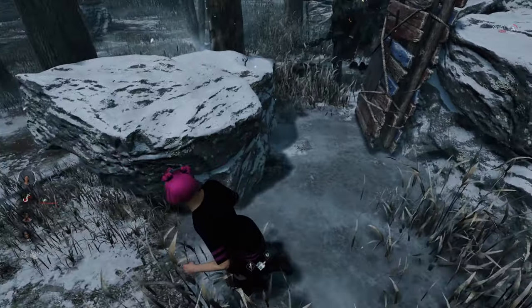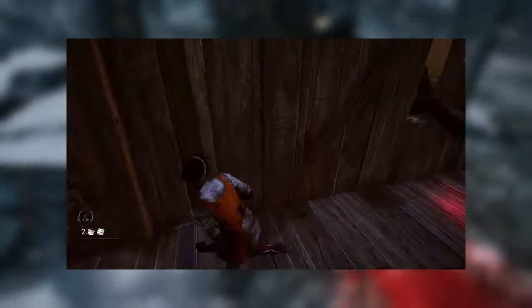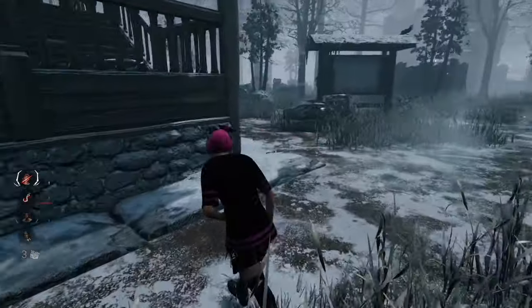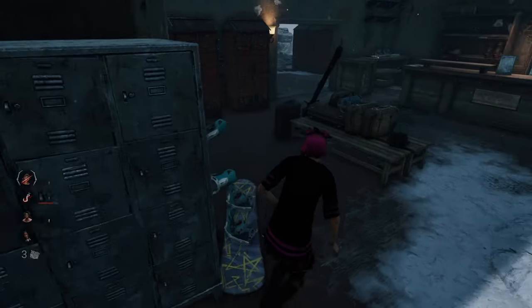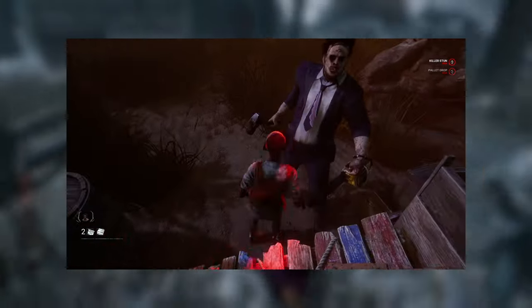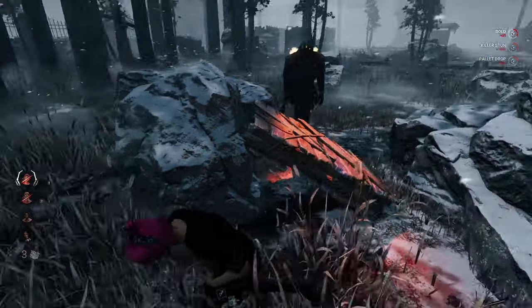Another commonly known tech is the dumb tech. After stunning a killer with a pallet, fast vault instantly — you'll have just enough time to get out of the way before the killer recovers. An inexperienced killer will swing and miss, thinking they have enough time to catch you. Be careful though, as any killer running Enduring can grab you off the pallet before you finish vaulting. Some experienced killers won't swing and will turn around to catch you off guard — you can counter this by crouching right after you vault to avoid collision and sneakily vault back over the pallet.